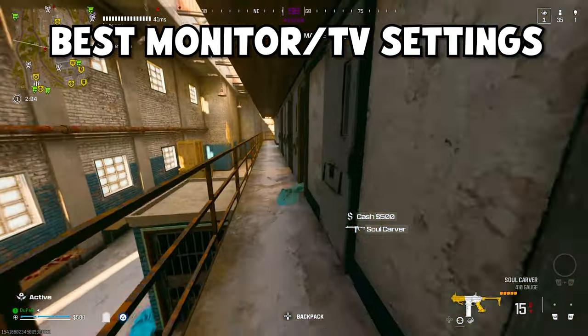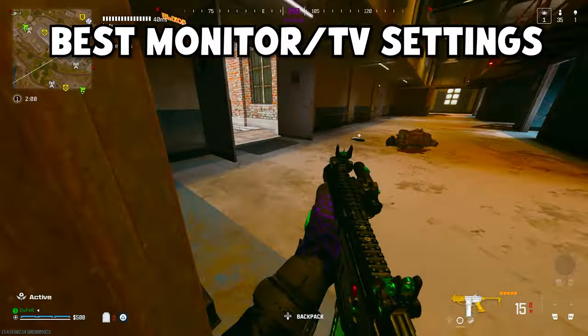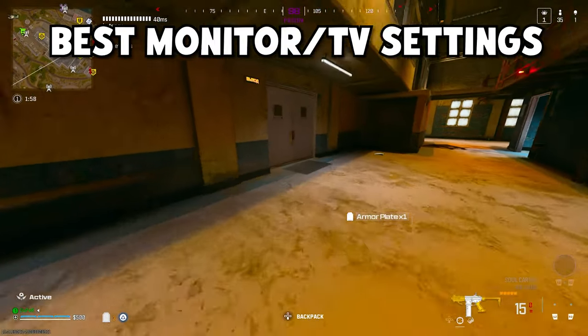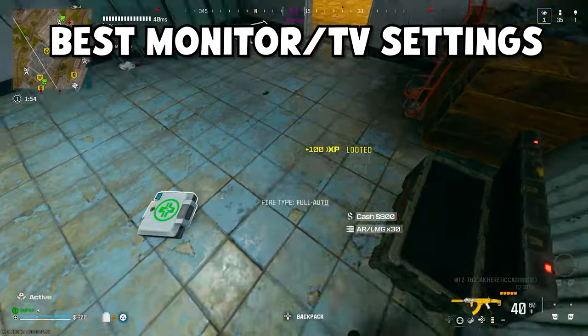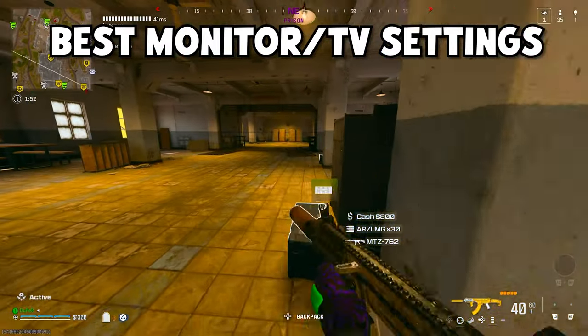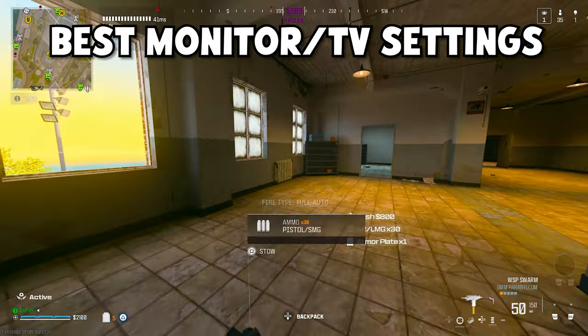This is a follow-up video from the last graphic settings video I made a couple of days ago, so if you guys haven't watched that video first, make sure you go watch that one first — you need those settings before you move on to these ones. That video covers the most important things like brightness, sharpness, and a little bit of contrast, and this video is going to cover everything like color, more contrast, as well as sharpness.